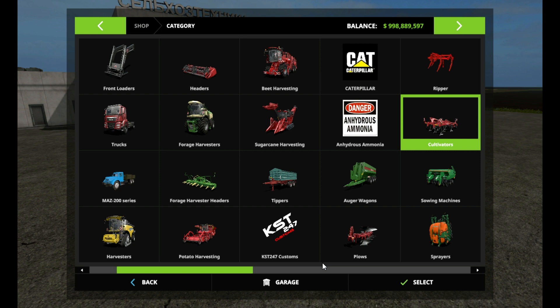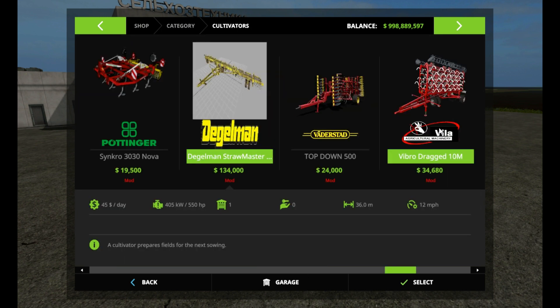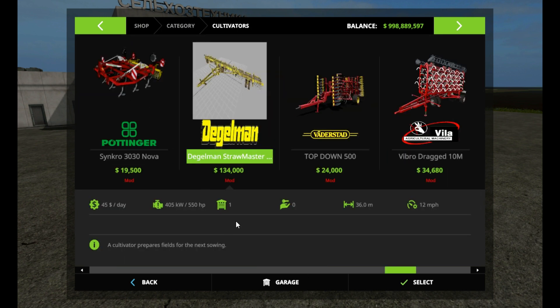So let's check it out in the shop. This is listed under cultivators — took me a while to figure that out. I actually had to go back to the web page because I was thinking windrowers and things like that. It's clearly listed on the mod hub page as category: cultivators. So let's take a look at this guy here — it's the Daigle Minn Strawmaster.